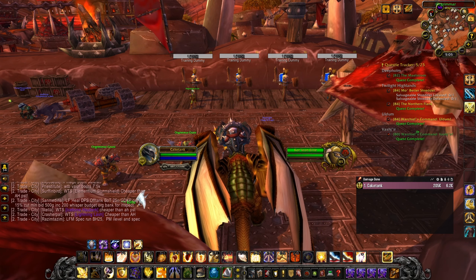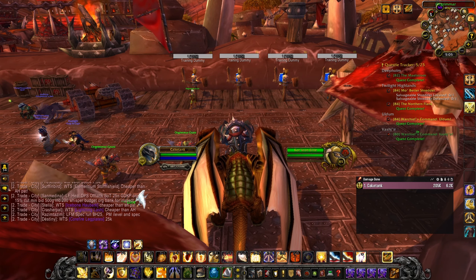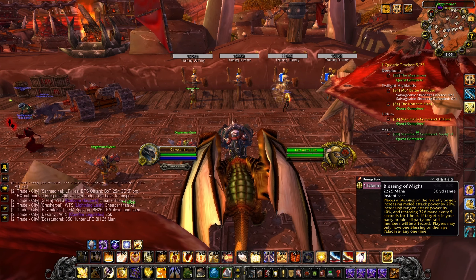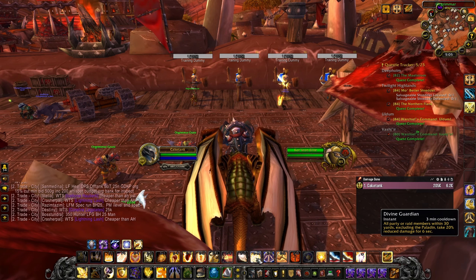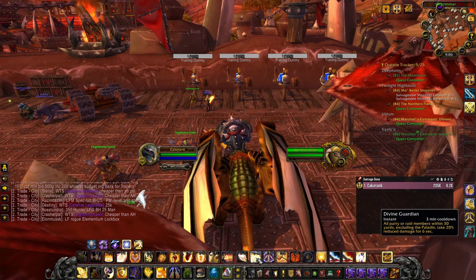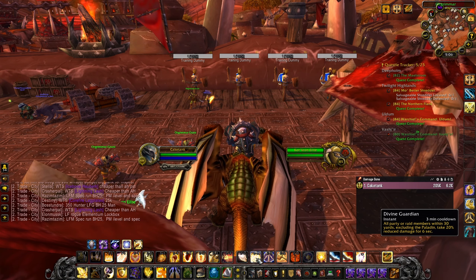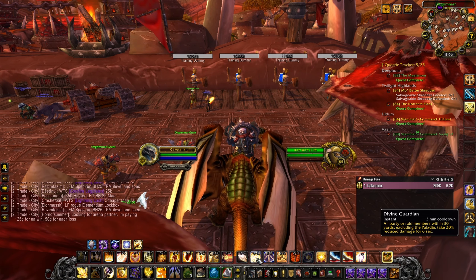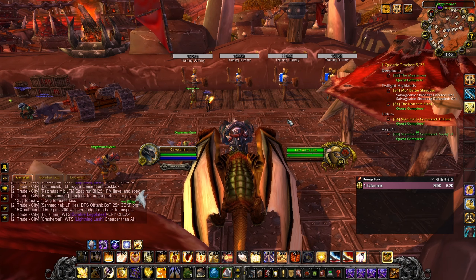Next we'll go over your defensives and what you bring to the raid as a prot paladin. If there are no other paladins, you provide Blessing of Might, which is really useful. You also have a global defensive called Divine Guardian, which reduces all raid-wide damage by 20% for six seconds — especially useful during key fight moments when healers can't out-heal the damage or are running low on mana.